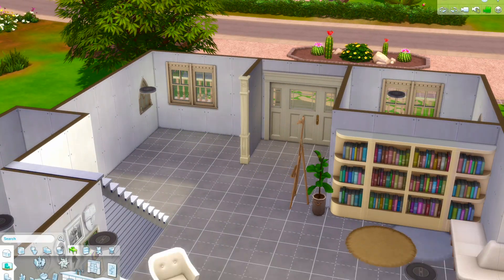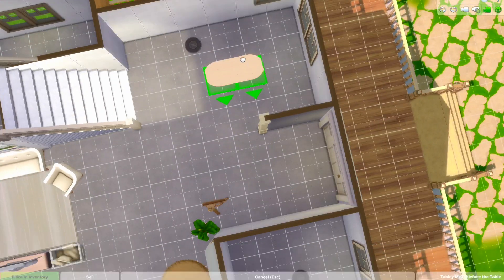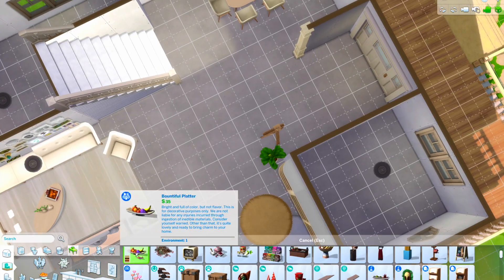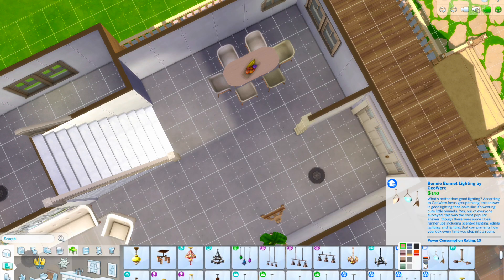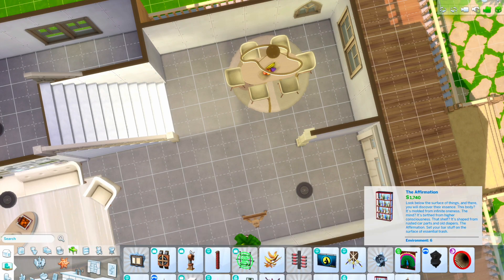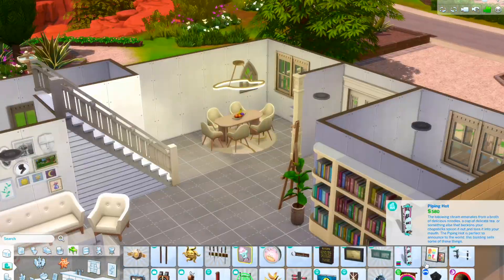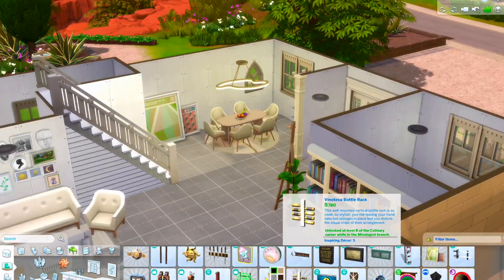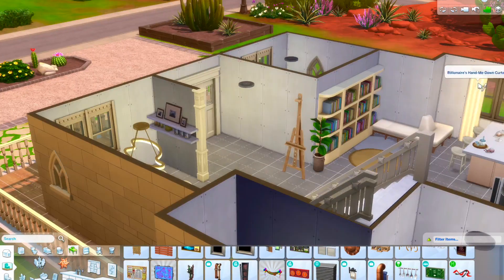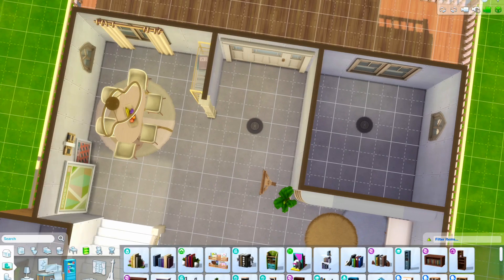For the dining room, I did add a half wall to the area just to break it off from the front entrance so it's a little more private. It's still open plan, but it's not like as you walk in you're just faced with the dining room right there. For the dining room again, I used Dream Home Decorator, and then the light is from the Luxury Kit - I can't quite remember what it's called, the luxury one.